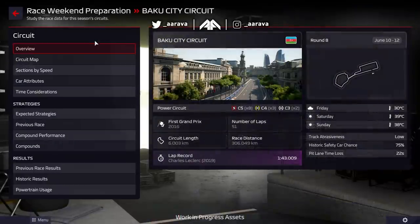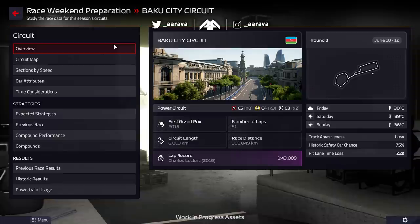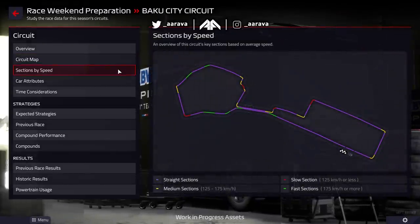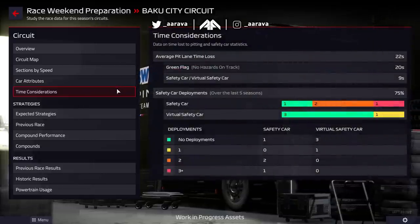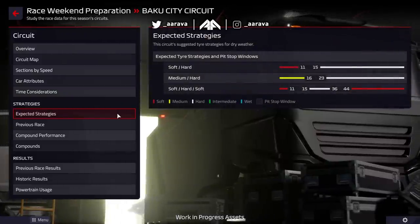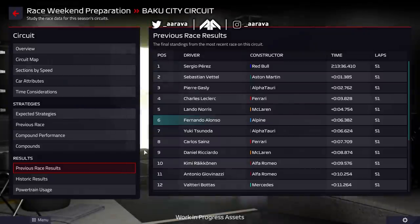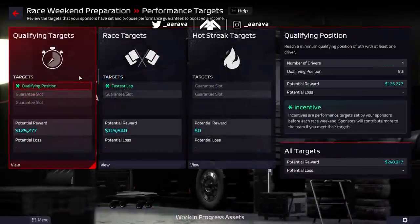Right now we're looking at the race preparation screen. Before every single race, you'll go to the race weekend preparation. This includes an overview of the circuit with real life data — looking at different sectors and sections by speed. You can see a lot of purple, indicating straight sections where you need good top-end speed and low drag. That will inform you ahead of time to plan a part accordingly. It also gives you expected strategies, previous race records, and likelihood of safety cars and virtual safety cars — all real data to help inform your race planning.